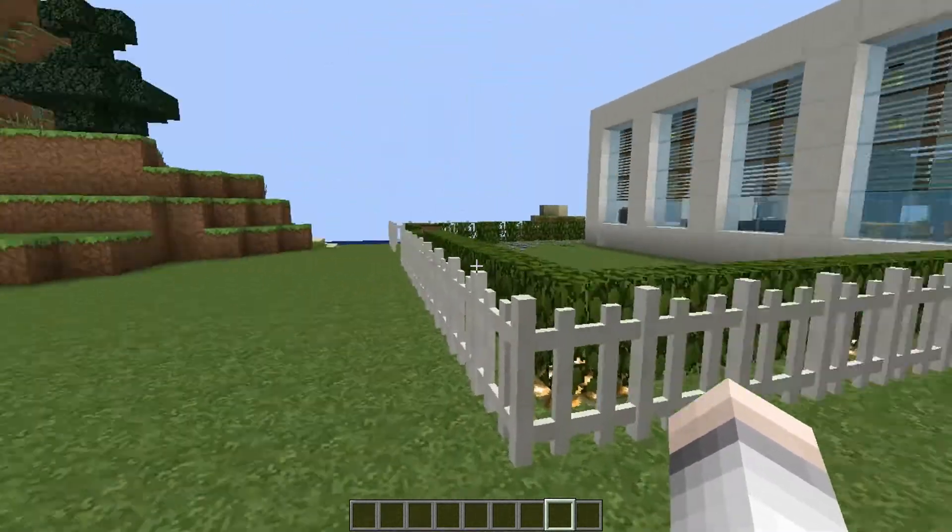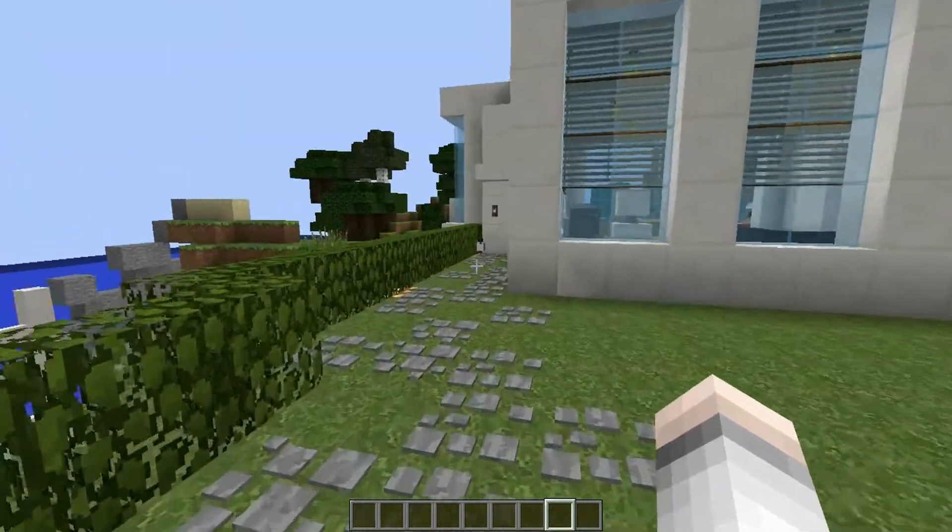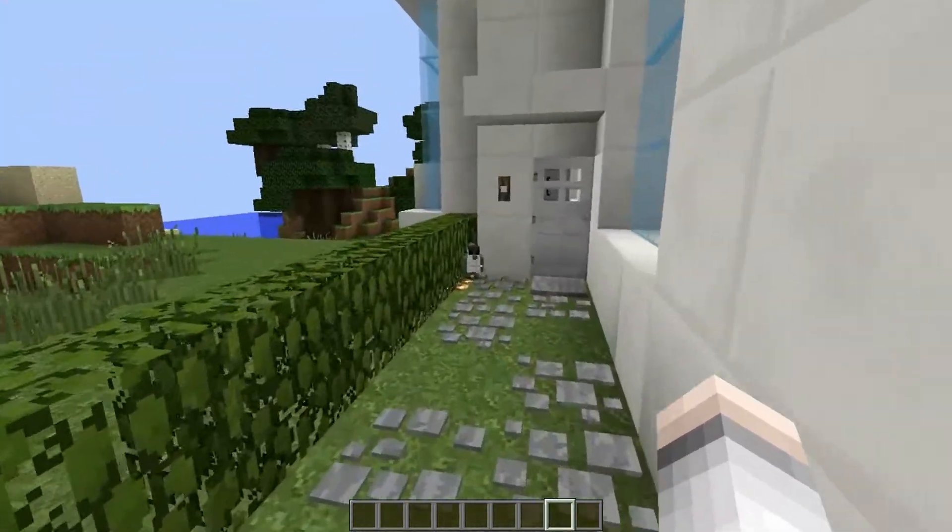First of all, you can see fences and hedges here, but we'll go inside first and have a look at the good stuff. It's all good, but the real good stuff — gives you the chance to use this stone path as well.